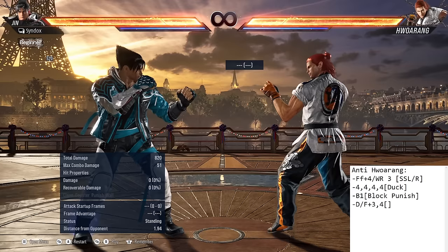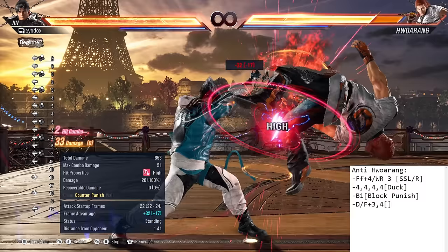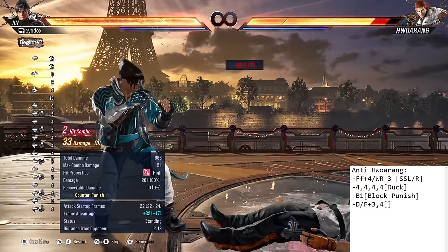One move they like doing in neutral is down-forward 3-4. This move is pretty good — it has super armor, it has mids, and it's relatively long in terms of range. To beat this move, it's minus 12, so you just do your 12-frame punish. Hwoarangs take every frame you give them because he has a lot of plus frames, so whenever he gives you a chance to retaliate, you need to retaliate.